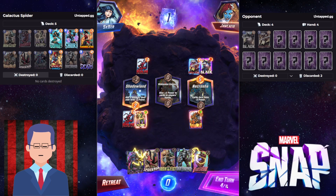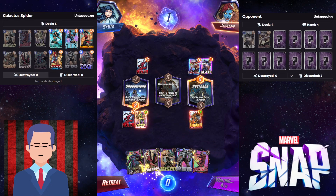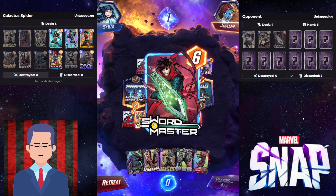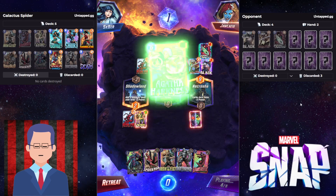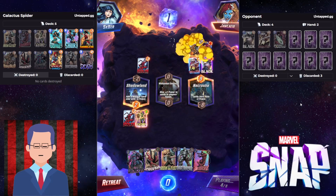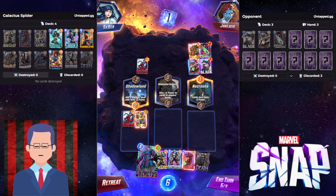If he plays two cards there it's going to be a problem, but if he plays two cards there this turn I don't think it's going to beat Galactus anyways. Just one card — yeah, they want to stack up as much power as they can. And Hobgoblin just clocks him hard. I guess that's GG well played because there's no way he can beat this Galactus on the right side.